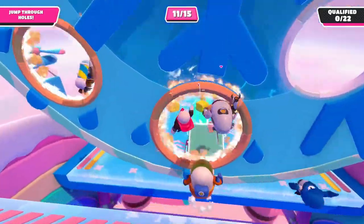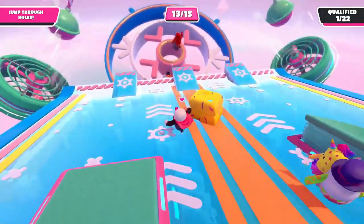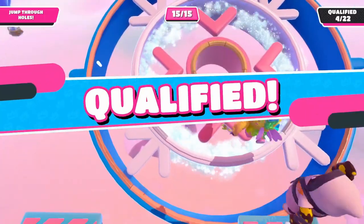When you line yourself up to jump through a ring, you want to try and keep in mind which obstacle is coming after, and then dodge accordingly by either air strafing or maybe even diving.